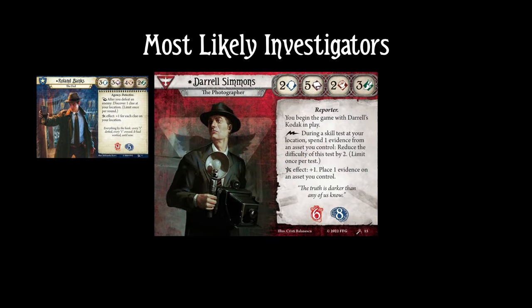Let's look at a few investigators from the Scarlet Keys. Daryl Simmons can certainly play the clue dropping game, and for him he can use the extra evidence on Research Notes to reduce the difficulty of any test by two. If you happen to draw his elder sign, you can place evidence on Research Notes — that's basically an extra clue out of nowhere.